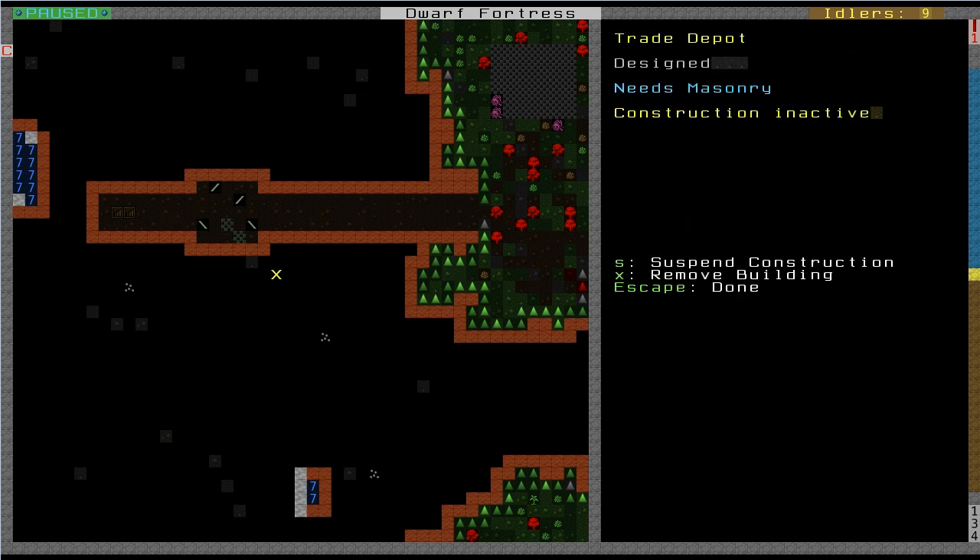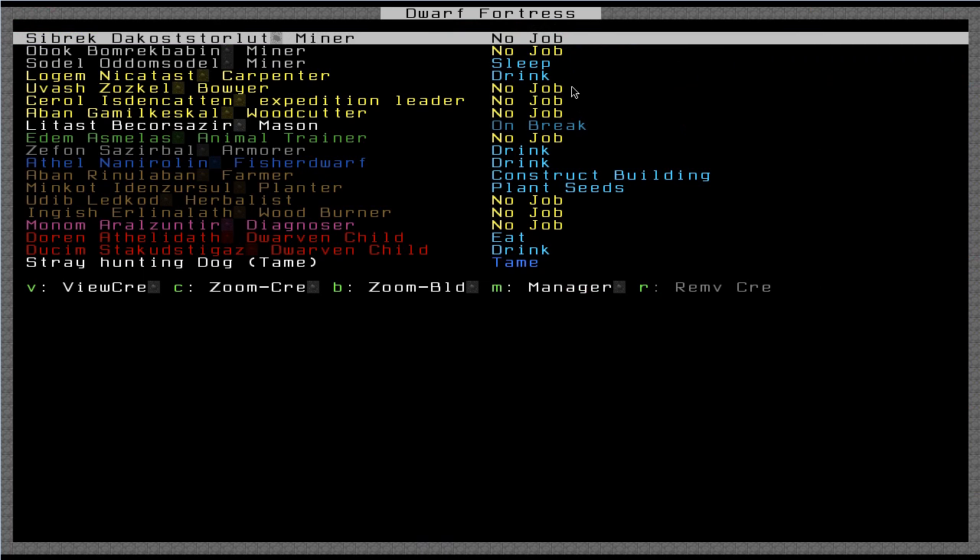At the end of the video I realized that the trade depot still hasn't been constructed. Without a trade depot to unload the goods at, a caravan won't be able to trade with it. The problem is that even though my guy that I enabled architecture labor for came up here and brought the materials and did his part of the work, it still needs masonry to be built. And right now my mason is on break. So what I'm going to do is give a couple other people the masonry labor — I'm going to enable that in Dwarf Therapist.